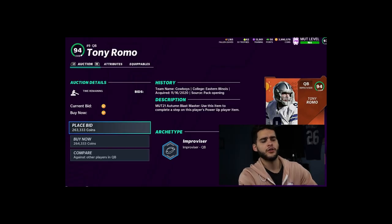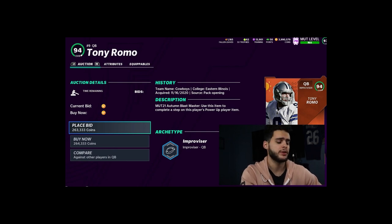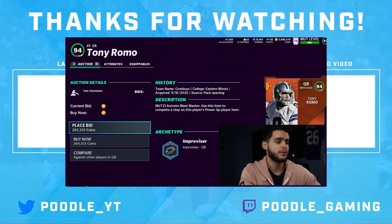That's everything for today's video! Hopefully you guys enjoyed. If you're new to the channel, comment down below 'poodle squad,' like the video, and turn that notification bell on for a chance to be shouted out. If you guys need coins for the Autumn Blast promo to do the set, head over to MutReserve — we have Autumn Blast discounts, just use code poodle for an additional 15% off. Everything will be down below in the description. Thank you so much for watching, and if you have any questions about your specific scenario, comment down below and I will get back to you.